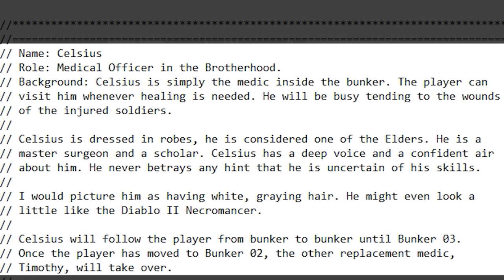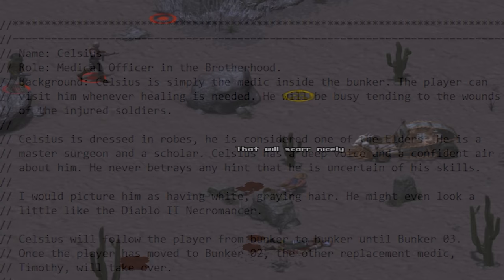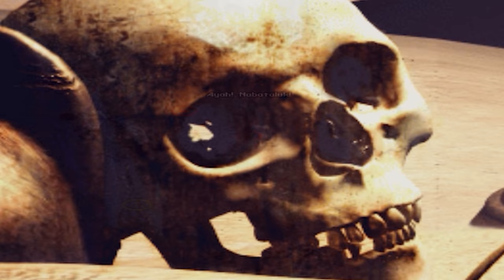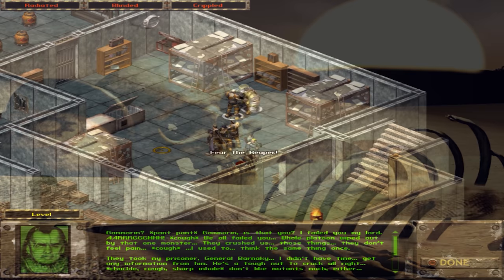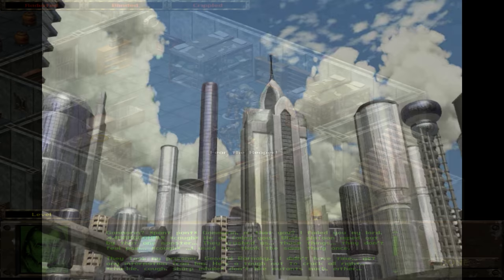He will be busy tending to the wounds of the injured soldiers. Celsius is dressed in robes, he is considered one of the elders, he is a master surgeon and a scholar. Celsius has a deep voice and a confident air about him — he never betrays any hint that he is uncertain of his skills. The notes say, "I would picture him as having white graying hair, he might even look a little like the Diablo 2 necromancer." Celsius will follow the player from bunker to bunker until Bunker Zero Three.